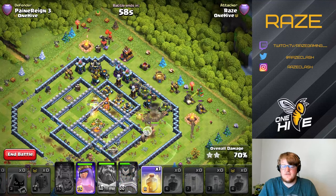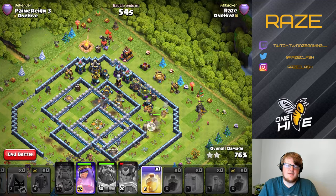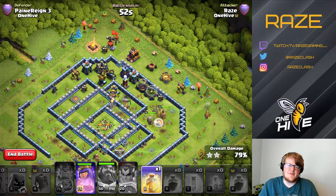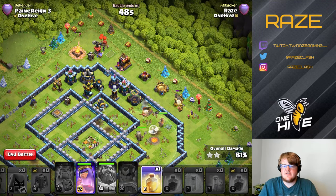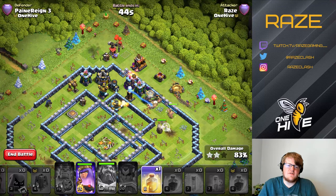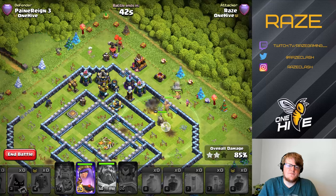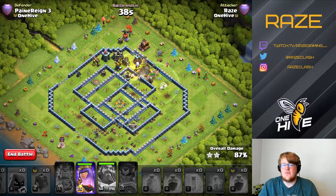So Warden Ability first, then a bunch of heals. The Royal Champion is also used for backup on the Town Hall just in case not enough Miners reached that area. As you can see, there are probably about 12 or 13 Miners left alive up there — so that's going to be it for that base.